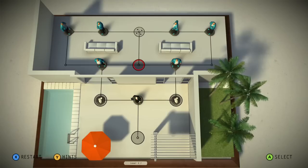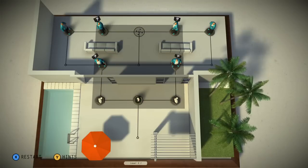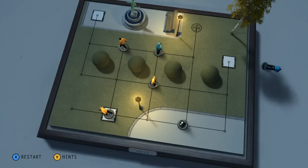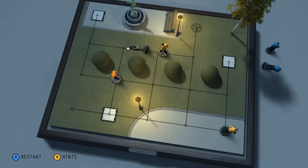Hitman Go emulates a tabletop board game. It has a highly polished look with a miniaturized aesthetic that is instantly recognizable. Each puzzle is laid out on a gorgeous cross-section of what seems like an architectural model, with little figurines dotting the tableau. There's a coherent feeling to the title. When your figure collides with another, the audio feedback is incredibly satisfying — or disheartening.